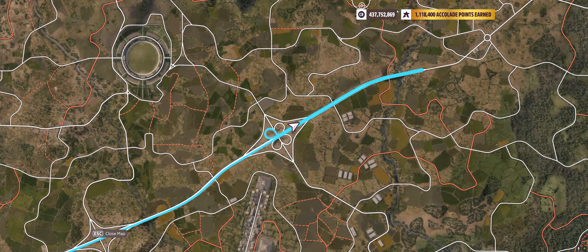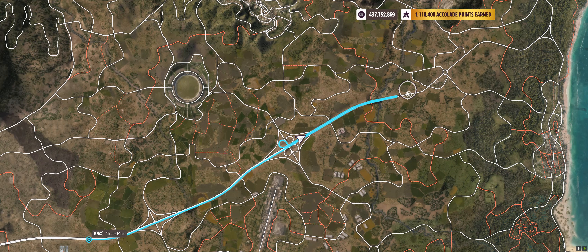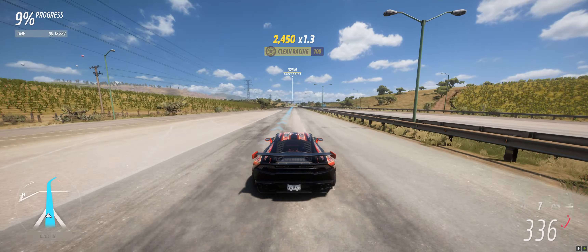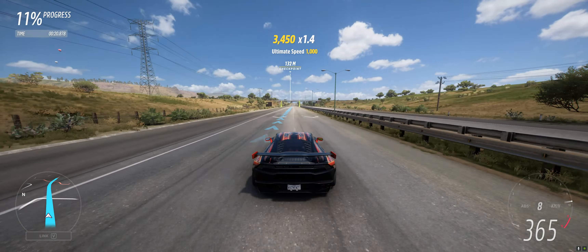Let me show you the map — you go down here, make a U-turn, and then straight to the finish line. That's it. Everybody can do it.